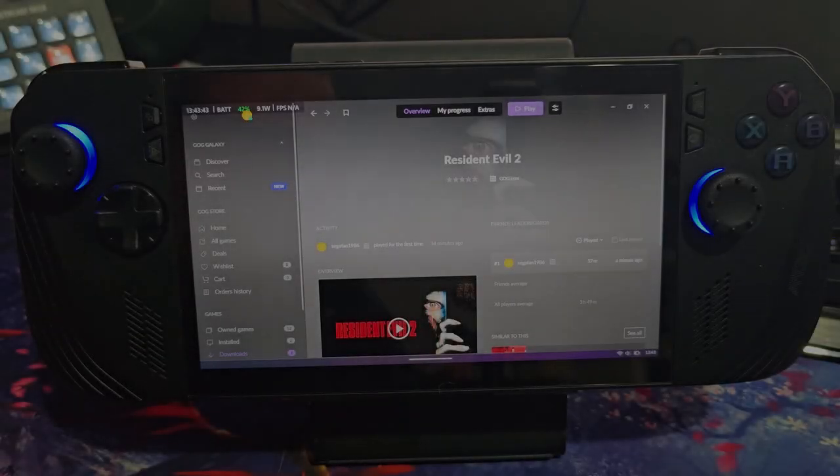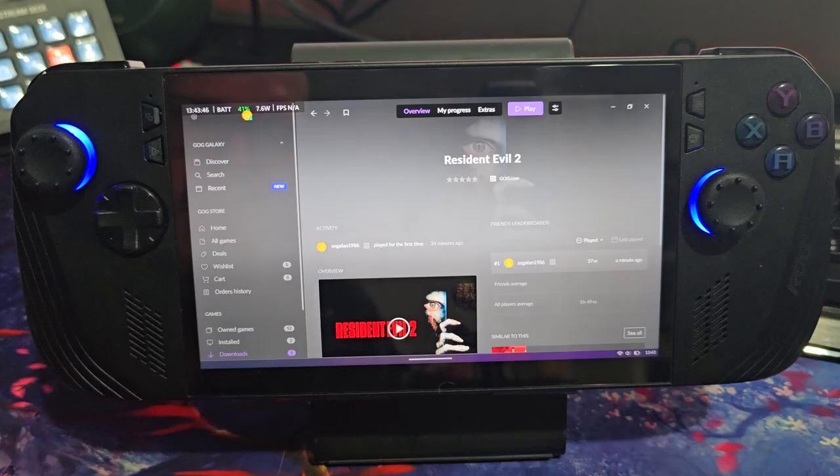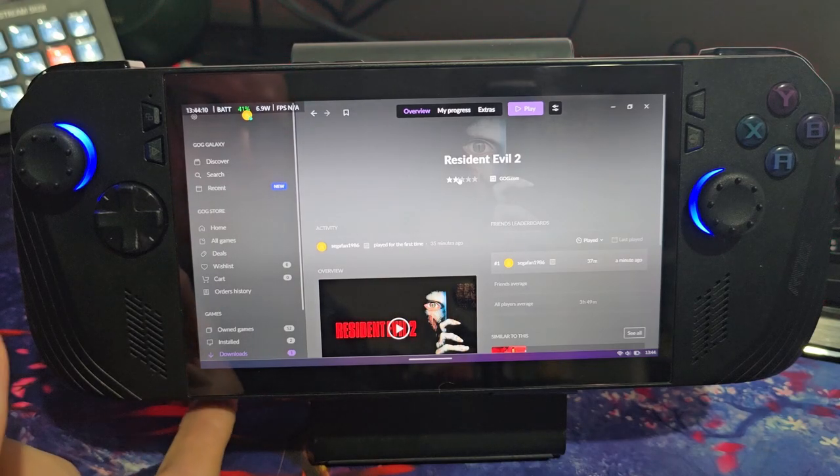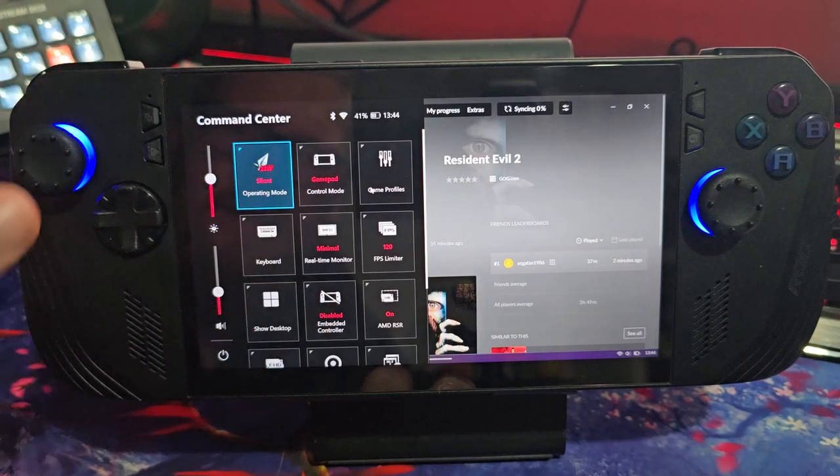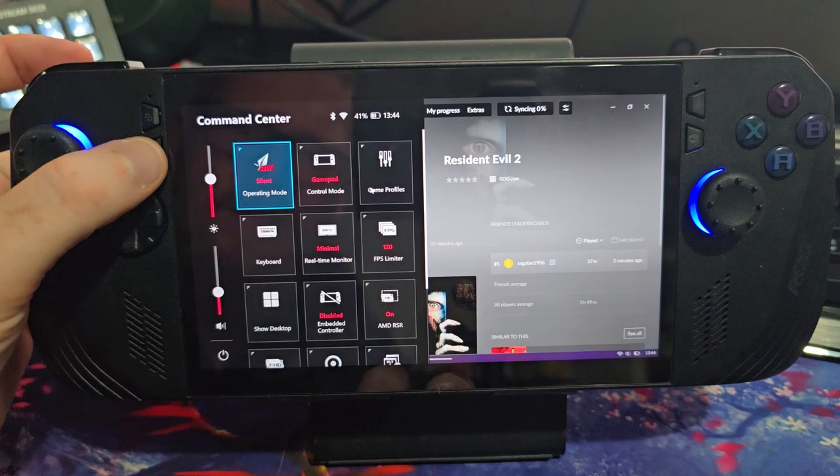Hey guys, welcome to another video. This time we're going to be taking a look at the recently released Resident Evil 2 GOG port. I thought for fun we're going to start having a look at some games on the Ally for people who are looking for that kind of stuff. I'm filming on my phone with a tripod. I'm going to be using an Xbox controller — this is a very old Xbox One controller. I've configured the game so it's got all the nice graphics, all the upscaling is on, the onboard controller is disabled, and we are running in 13 watts silent mode.